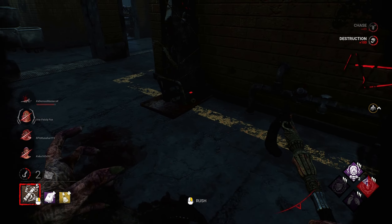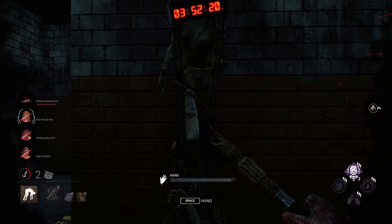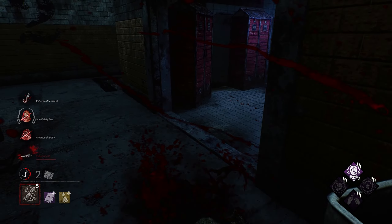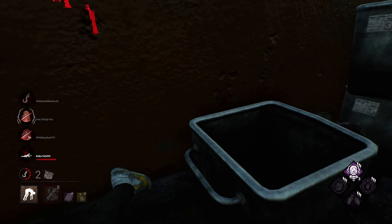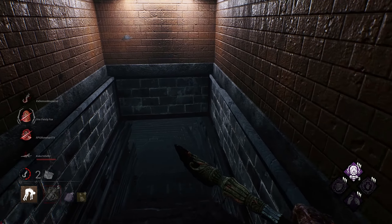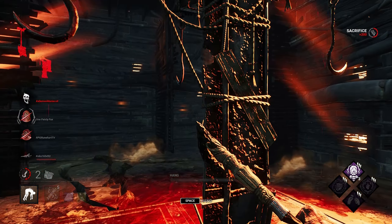We get rid of a nice pallet. We lose one more gen, but they're going to go down a player. I don't think she was expecting it — which is great. We would have been better if she had dropped the pallet though. Take her to the basement.